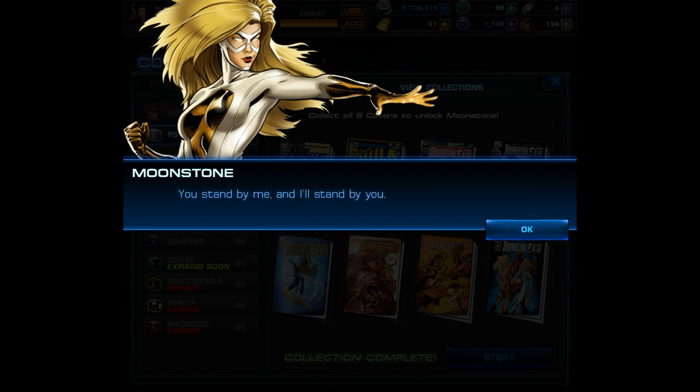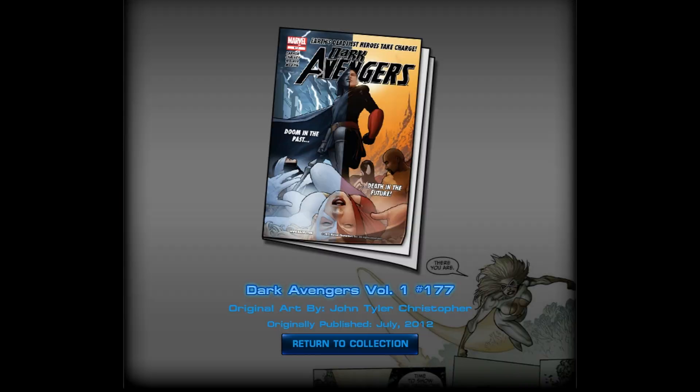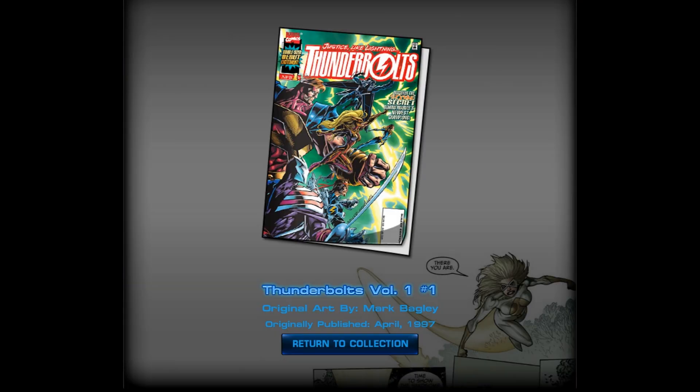All 8 covers. If you're still missing any, you'll be able to see exactly which ones you're missing. I always think it's pretty interesting which covers they choose. First up is Dark Avengers Volume 1, number 177 — that's a pretty recent cover. Next we have an older cover, Incredible Hulk Volume 1, number 228. For the third cover, we have Thunderbolts Volume 1,